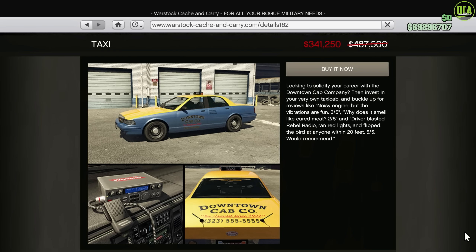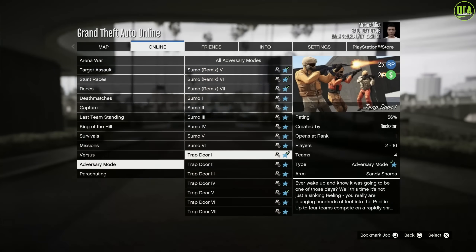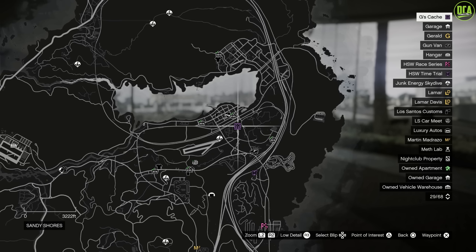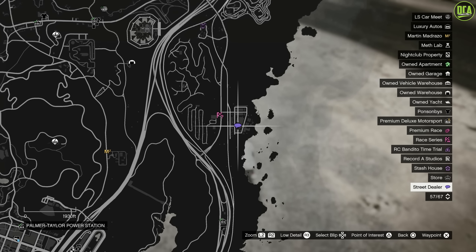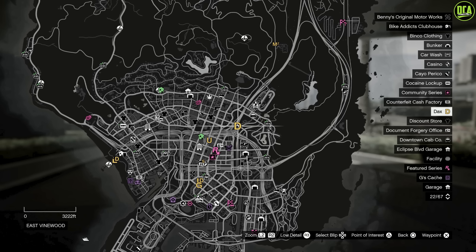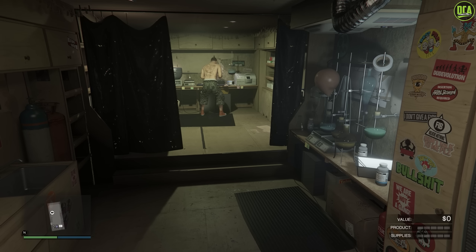In terms of Double Money, we have Double Money on the Adversary Mode Trap Door, the Stash Houses, Gerald's Caches (called G's Caches), Street Dealers, Taxi Work, and the First Dose and recently added Last Dose Missions from DAX, which are continuing from last week. We also have a 1.5x speed boost on Acid Lab Production, plus Double Supplies if you do the Acid Lab Resupply Missions.